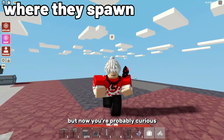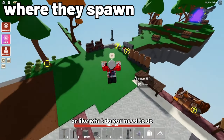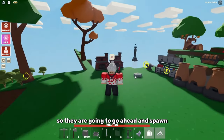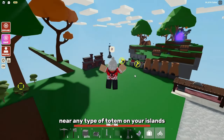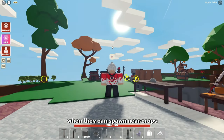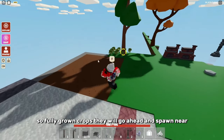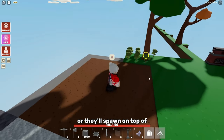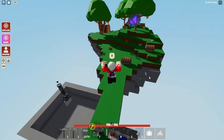Now you're probably curious about where they actually spawn on your island and what you need to do for them to spawn. They are going to spawn near any type of totem on your island. They can also spawn near crops — specifically fully grown crops — and near berry seeds.